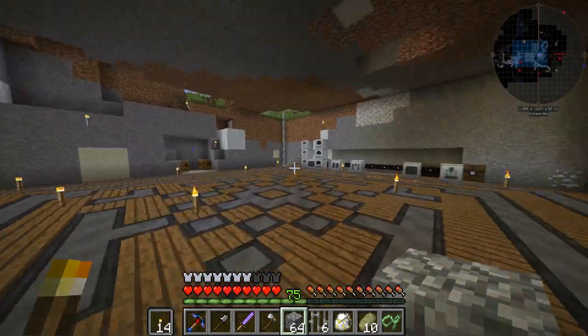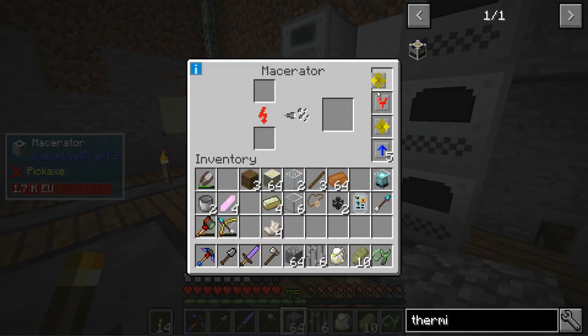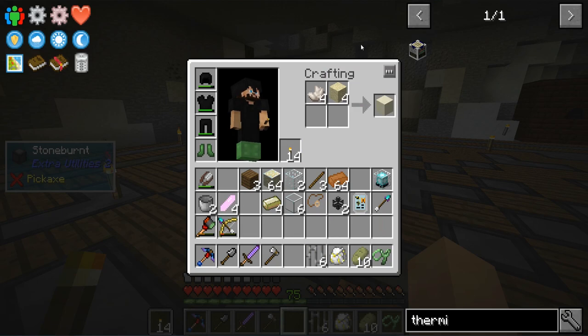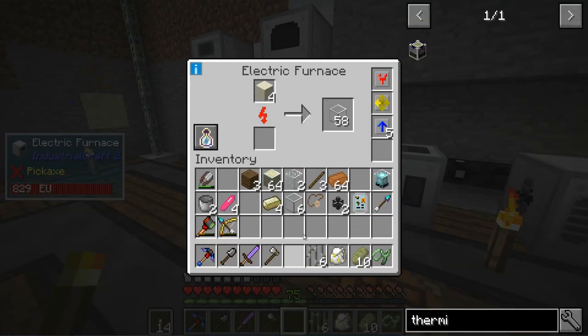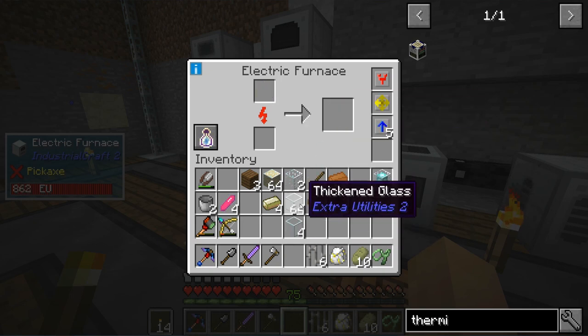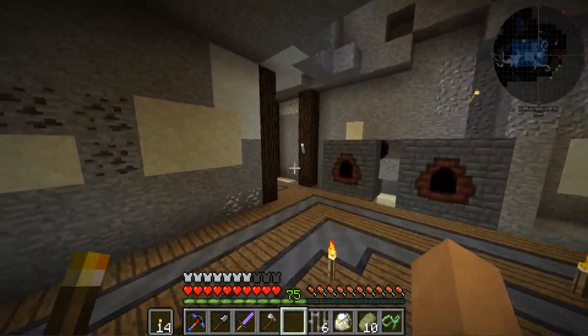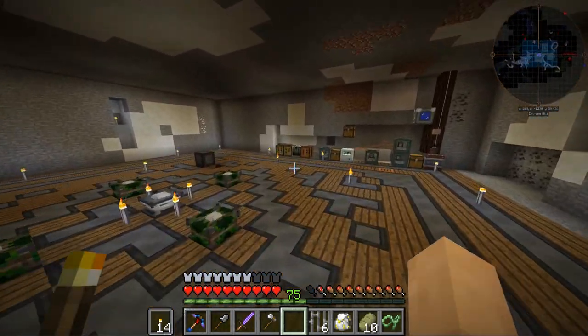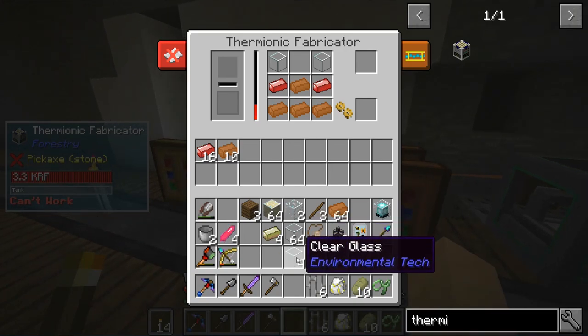We need some enriched glass. Let's get a little bit of sand — just need a few pieces. It's enriched sand with this, and then we smelt that. Now we get clear glass. I thought it was the same — I just looked at the texture — but they are different, so keep that in mind. We don't want to have issues there. Clear glass, go — excellent.